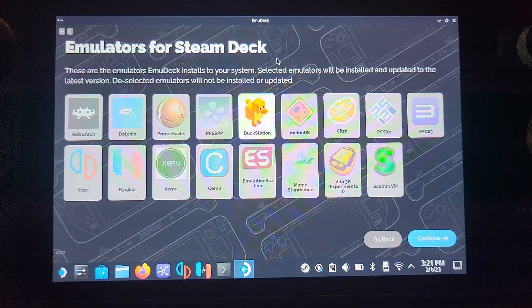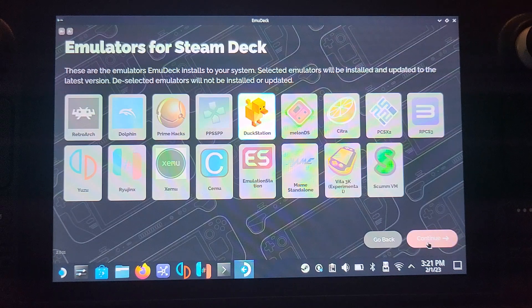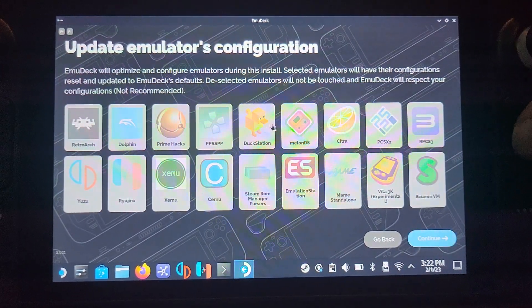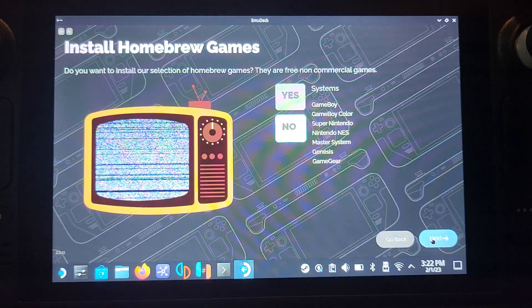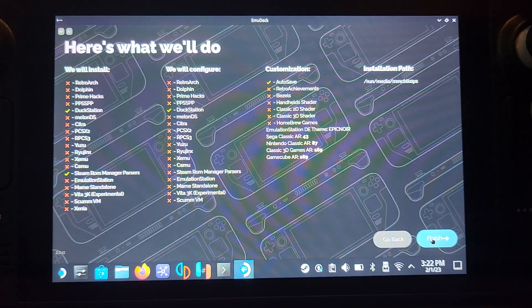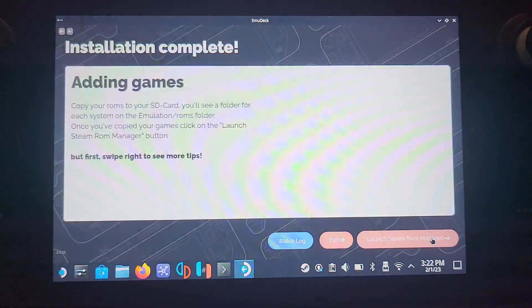Deselect everything except DuckStation — that is the PS1 emulator. Click Continue, then click DuckStation and Continue again. Choose your EmulationStation theme, select No for homebrew games, and click Finish. If you've previously set up other emulators like PCSX2, deselecting them here won't delete or reset them — they'll still be there fine.